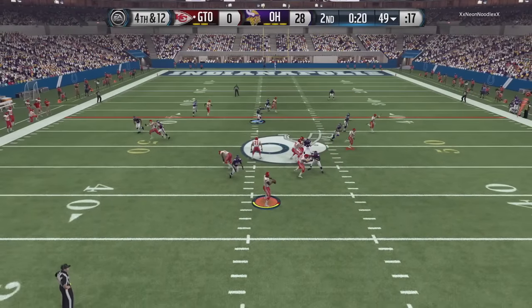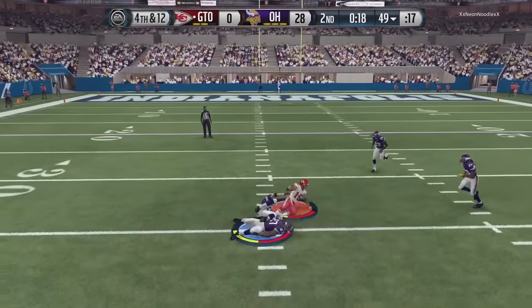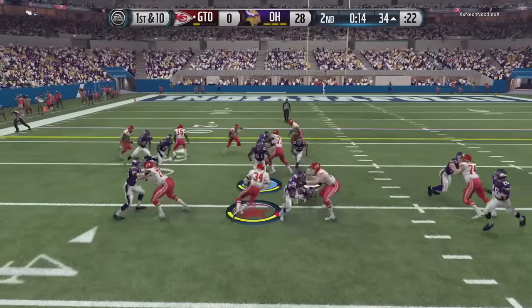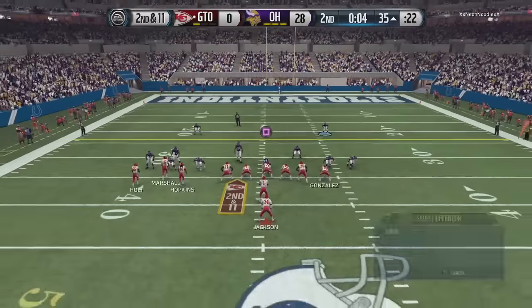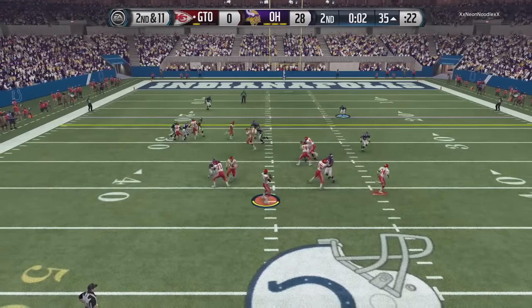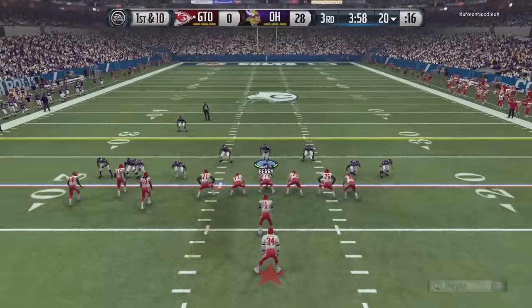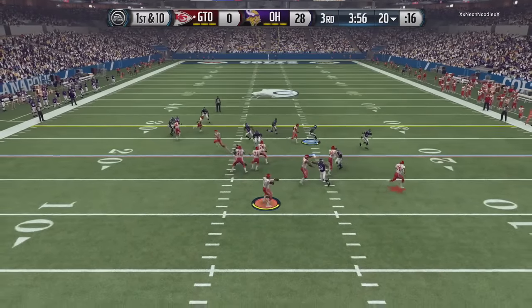My opponent steps back and actually passes it — throws it into double coverage but somehow comes down with it. Then on first down, hands it back off to Bo Jackson. Bo just trying to pick up something but getting nothing, and he's not even stopping the clock. He throws a drag and that's halftime. I honestly have no idea what my opponent was doing there.